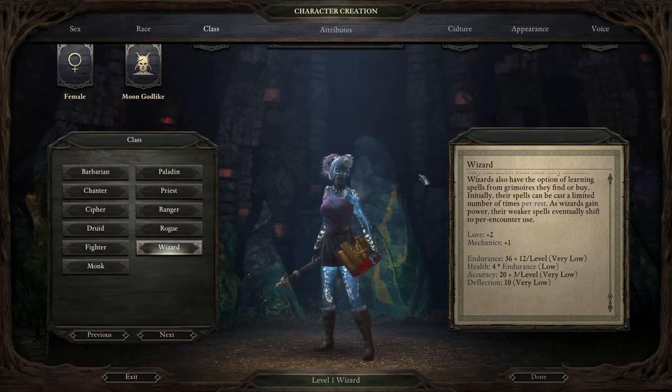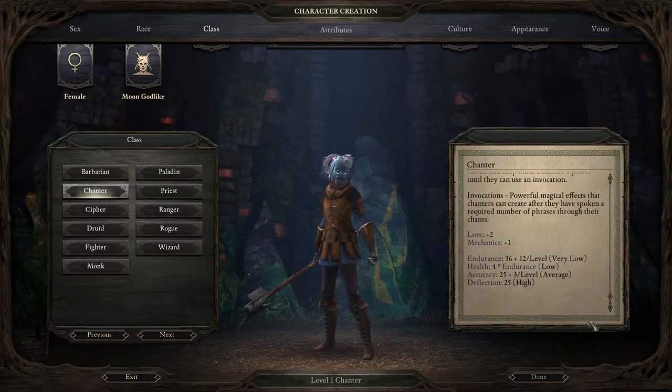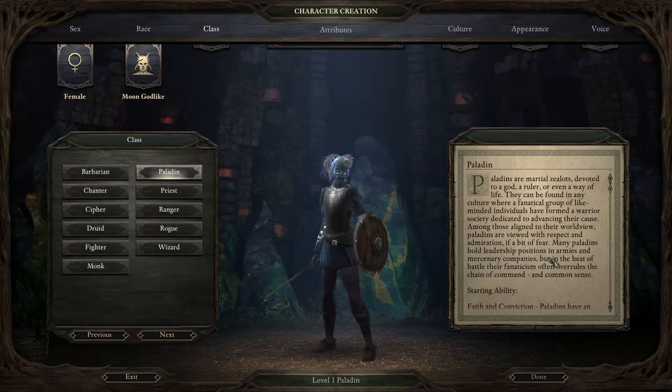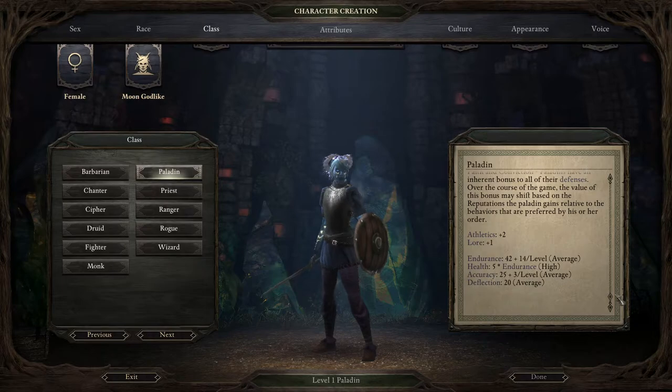I think I am going to go with a paladin. As a chanter — which is what I played before — it's similar enough to wizard that I want something quite different this time. A paladin can still cast spells and abilities but they're also definitely fighters. So I think I'm going to go with a paladin.